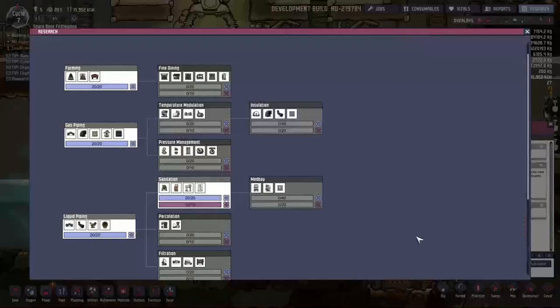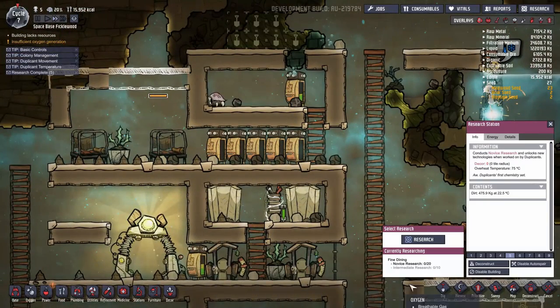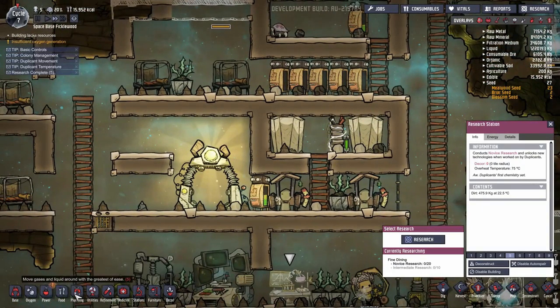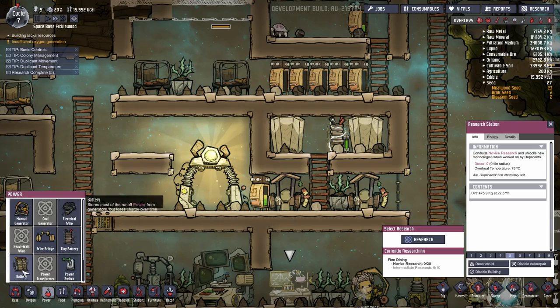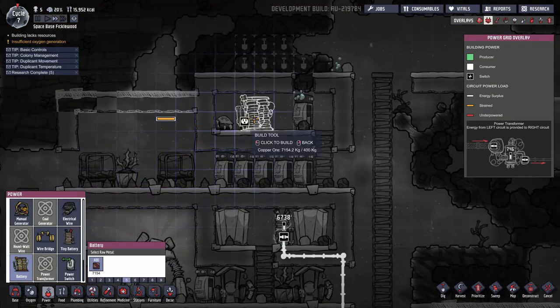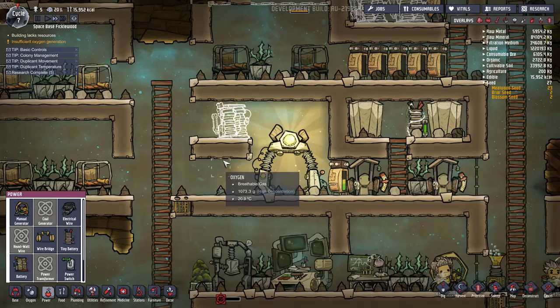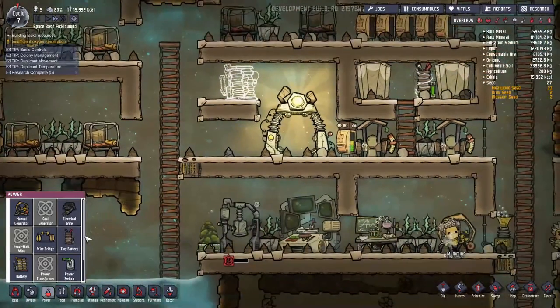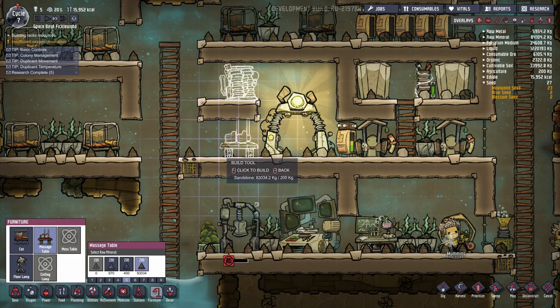We've got our batteries researched, which means we can start work on fine dining and finally build these batteries. We've got a bunch of projects to set up: a double battery there, another battery up here — but also furniture and massage table. There are a few other things we've been waiting on.